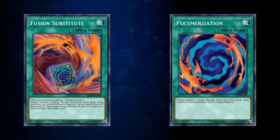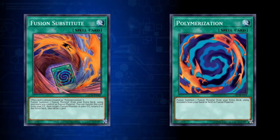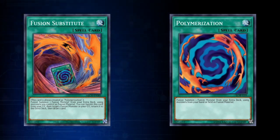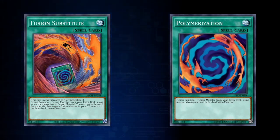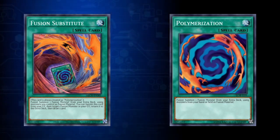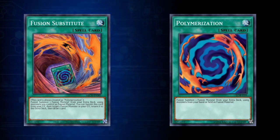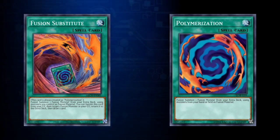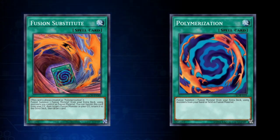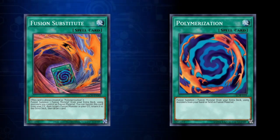There are some cards that are always considered to have the same name, such as Polymerization and Fusion Substitute. You can play three copies of Polymerization, but if you do that, you can only play zero copies of Fusion Substitute. But if you play two copies of Polymerization, you can play one copy of Fusion Substitute. There aren't too many cards in the game where their name is always treated as the name of another card, but if it happens, it's something you should be aware of as it affects deck building.